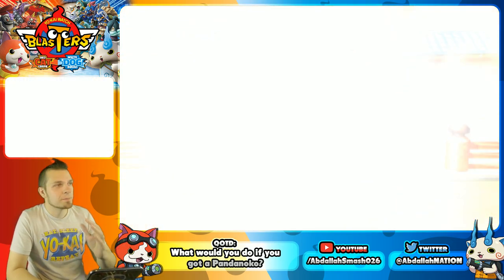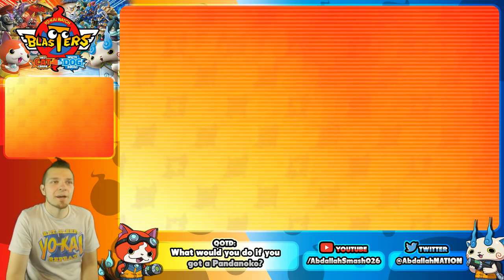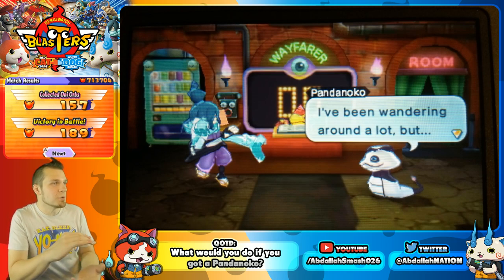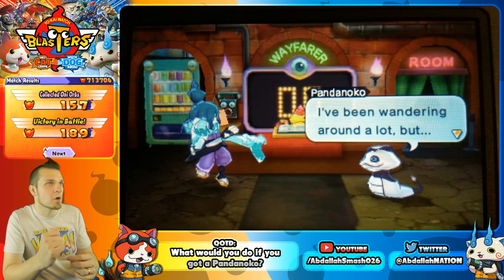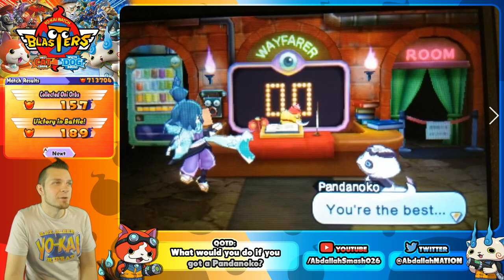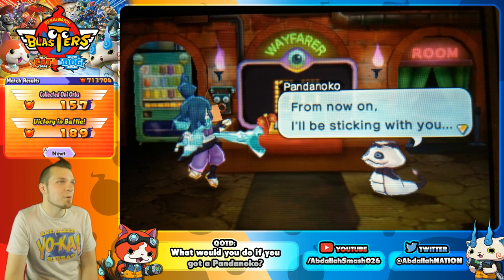Pretend those guys were Pandanoko. If you do get Pandanoko, he's pretty crazy. After you do the Pandanoko battle, he'll do the exact same friend circle thing. If he drops on screen, you press the B button accordingly. I've got these screenshots of what the Pandanoko cutscene looks like afterwards — he says 'I've been wandering around a lot, but you're the best. From now on, I'll be sticking with you.' And then boom, you get Pandanoko.